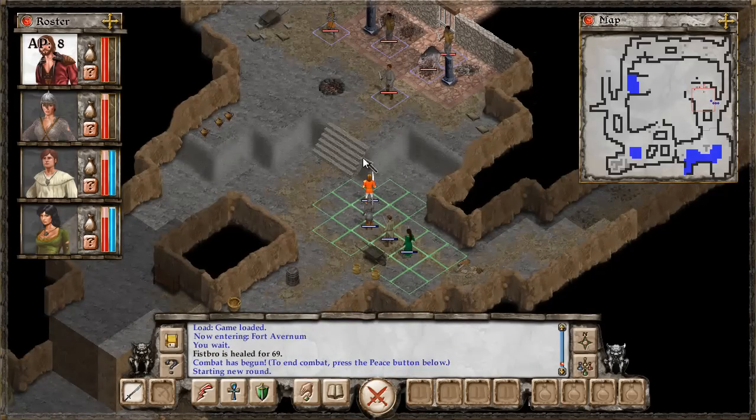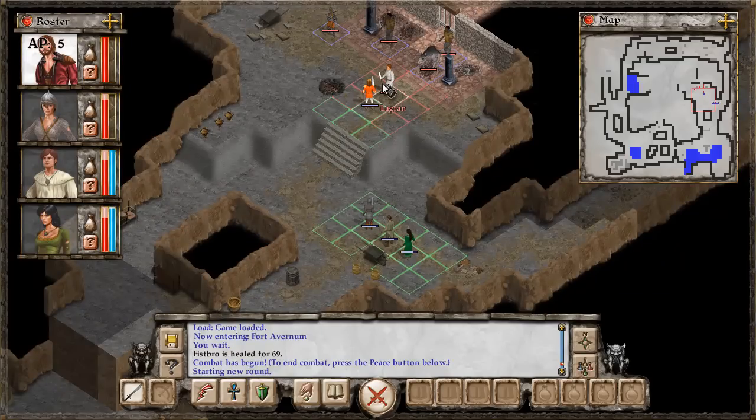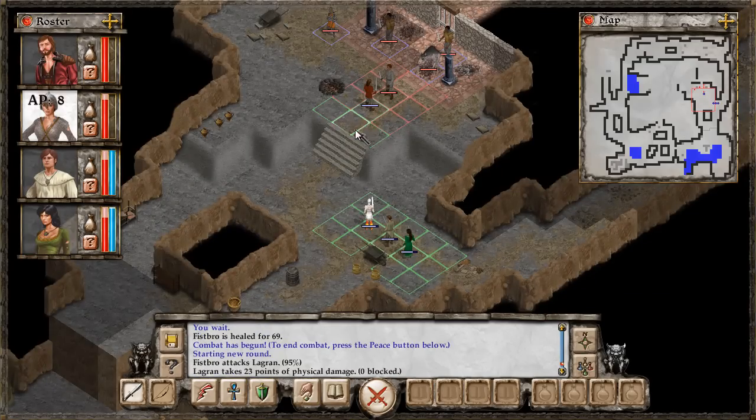Now we are in the combat phase, which is the second phase of the game. Instead of moving our party around all at the same time, we now control them one by one. If you look at their pictures you can see how many action points they have. Every time we move it takes up one AP, and when we attack it ends our turn. So we just move Fistbro up here and attack Lagren — 23 damage, that's fairly solid.